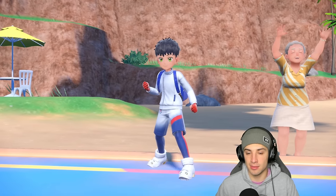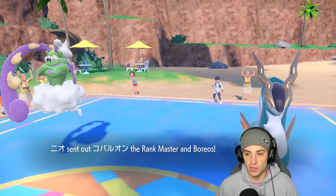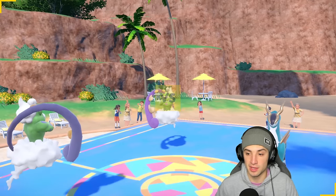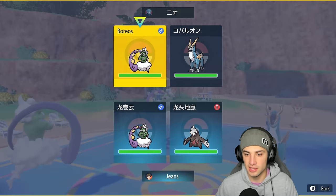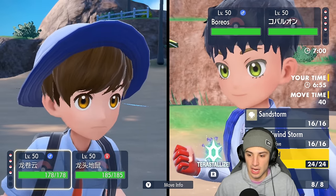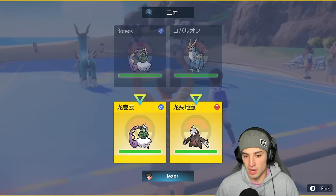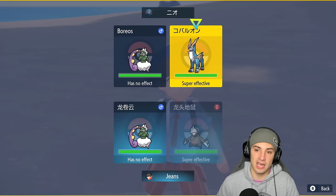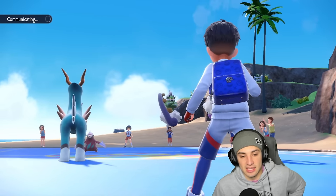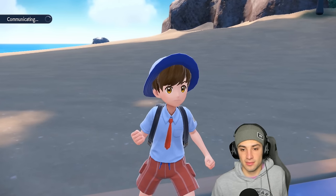They're leading Tornadus alongside Cobalion, which is scary. I have a ground move to rip into Cobalion — Steel and Fighting type. I'm going Tailwind here rather than Sandstorm first; I'd rather set sandstorm after the fact and go High Horsepower right away.